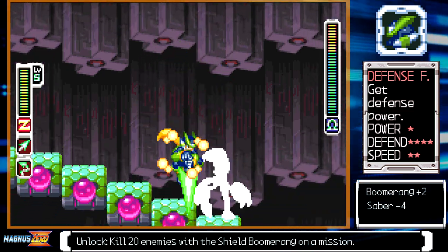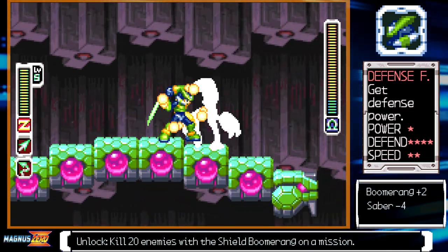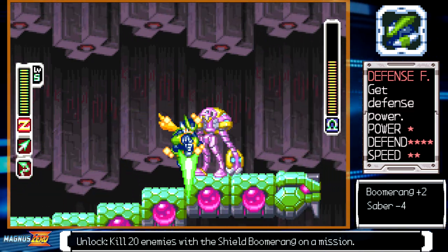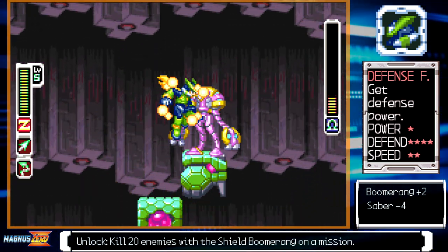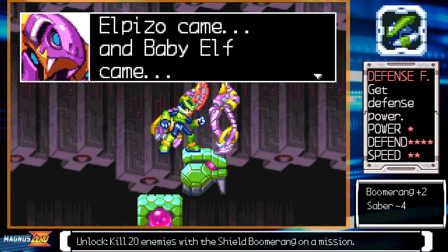Even with the reduced damage outside of boss battles, it can be quite the dilemma to work around. Weak enemies that normally take a single hit to kill will require two, so you'll basically be forced to use reversals on nearly everything. That buff to shield boomerang's damage doesn't do much either. If you're good at the game, I wouldn't recommend this form unless you're performing a self-imposed challenge — it's physically the weakest form in the game.